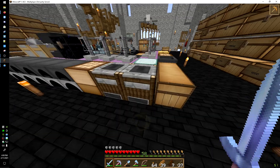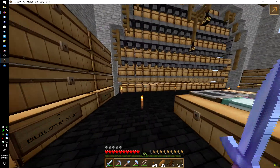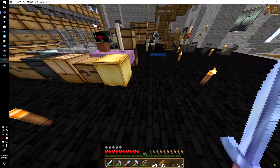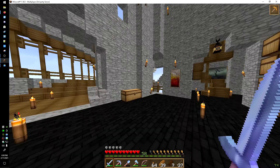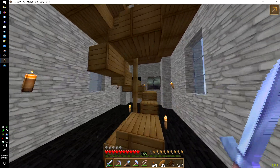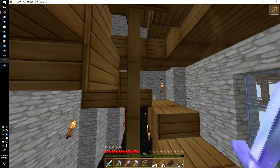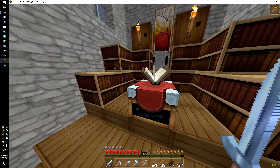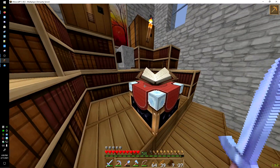The ender chest looks great — oh man, look at the brew stands, those look really nice. I've got smokers too. Even the chests look really nice in this resource pack, same with the blackstone from the Nether. I like the art too — the paintings look really nice in this resource pack.